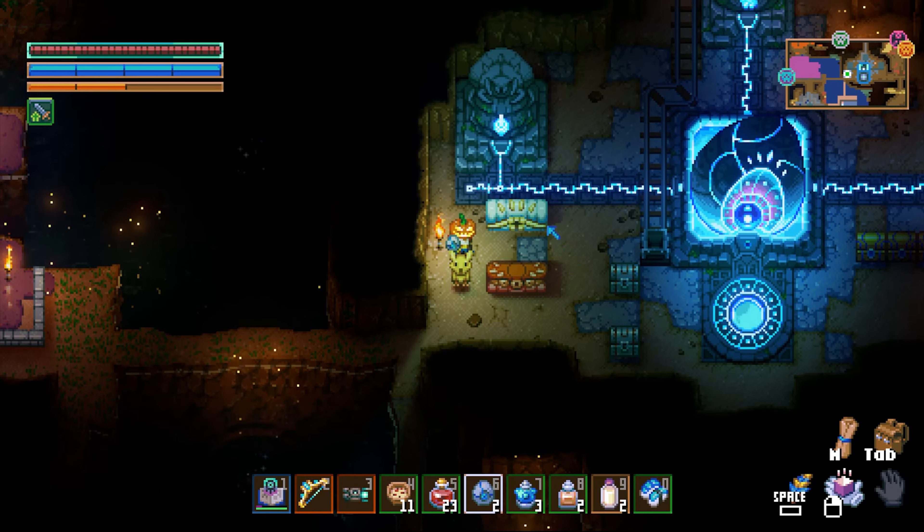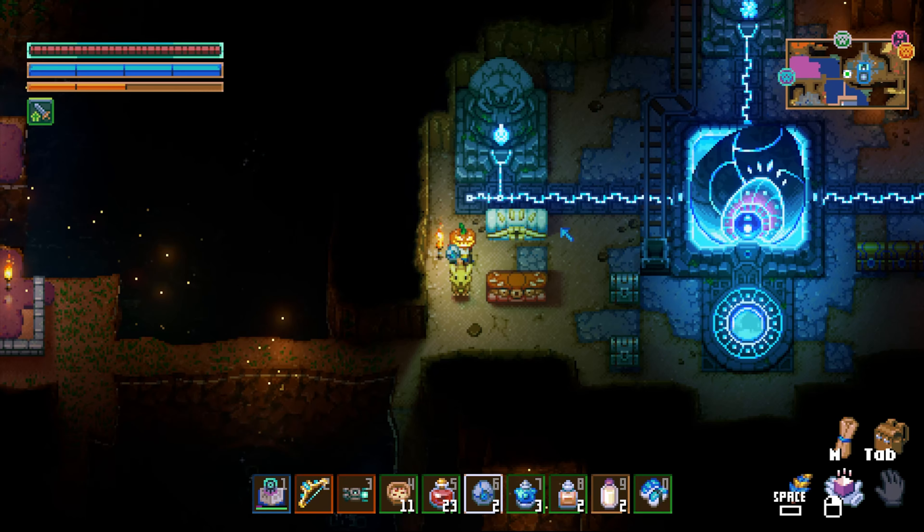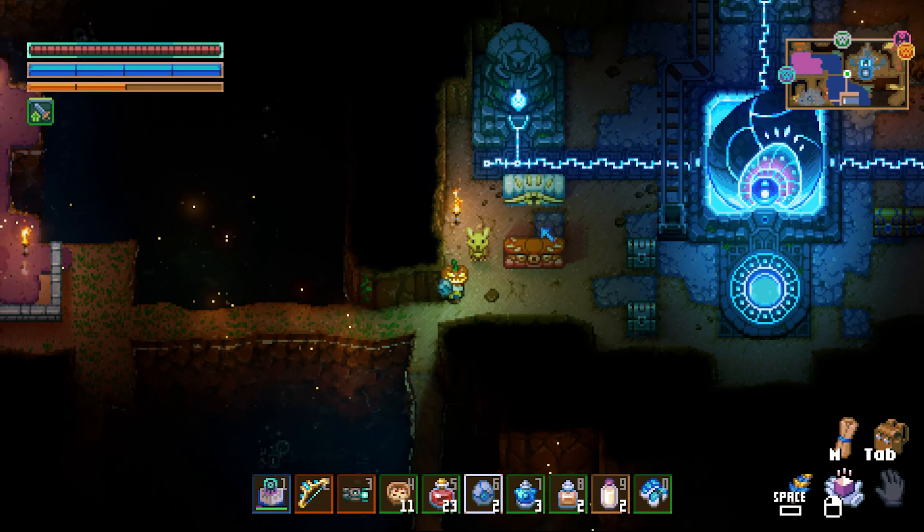Hey everyone, welcome back to Core Keeper. So this is the Atlantean Worm Chest. It looks pretty cool. This is probably my favorite one. I like the color white.